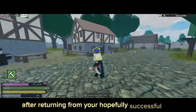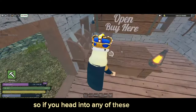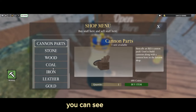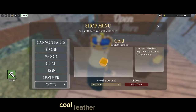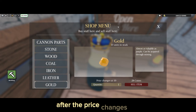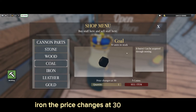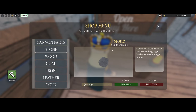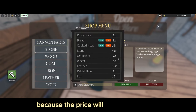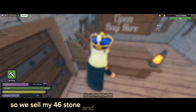After returning from your hopefully successful bear raiding mission, I'll show you where you can sell your loot. Head into any of these stores and you can sell iron, coal, leather, and gold. Make sure you don't sell after the price changes — there's 10 gold in stock and the price changes at 10, so I'm not going to sell my gold because I'd get way less money. That goes for leather and iron too — the price changes at 30 — and coal also changes at 30. If you have any stone, sell it whenever because the price will never change. I have 46 stone, so let me sell that and make a little bit of money.